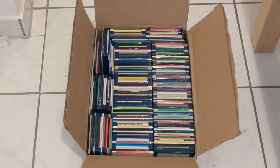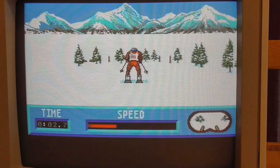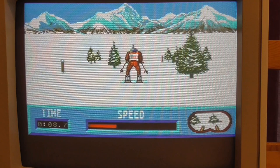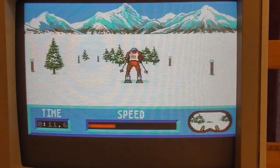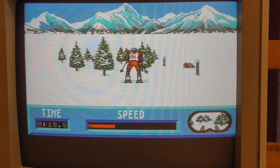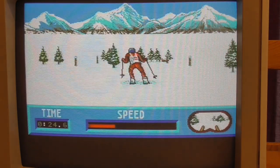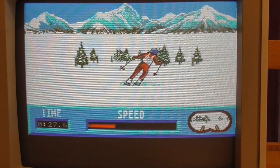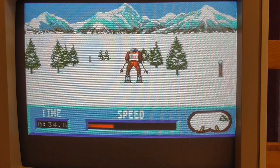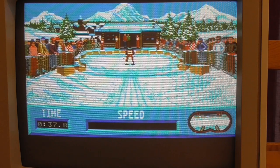The first game is Winter Olympiad 88. This is the Amiga version and the graphics are really quite stunning. This is downhill skiing, where the objective is to ski around all the obstacles and jump over anything you can't get around. There are logs on the ground and when those pop up you have to jump instead of steering around them. It's pretty hard to get the hang of at first, especially if you don't know what to do, but once you've gone a certain distance you can get all the way down the hill.